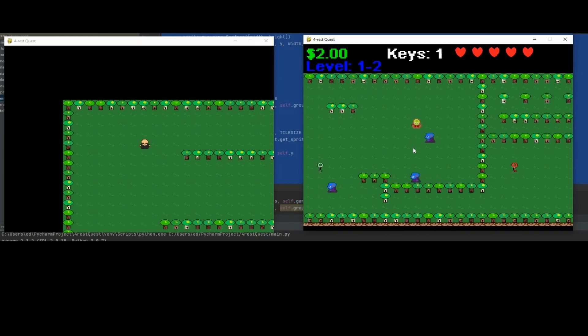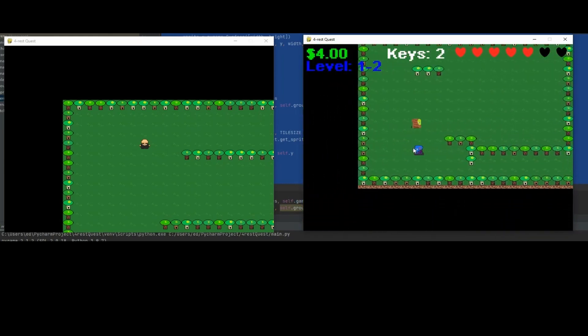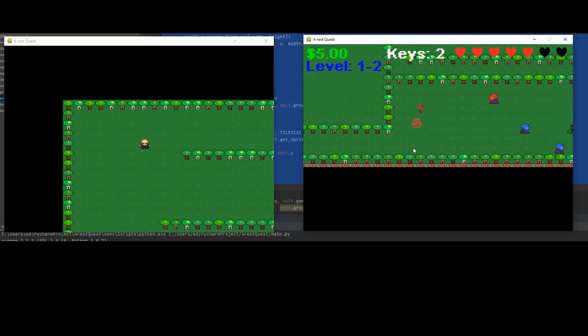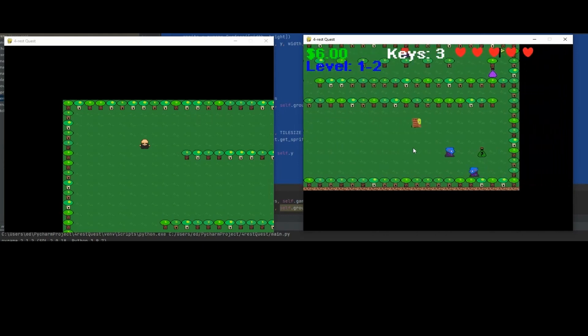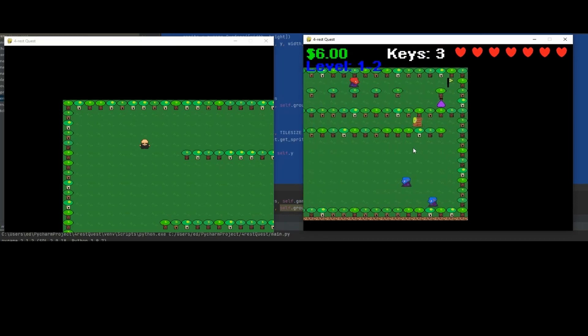Of course, we have our spacebar doing attack. We've got sound effects for everything, and we've got music. That gave us a whole lot of extra hearts.